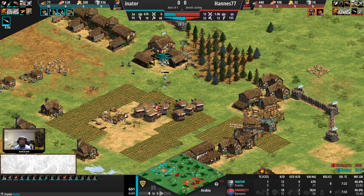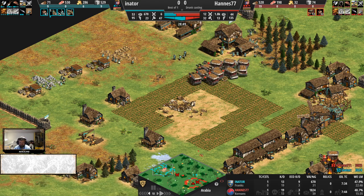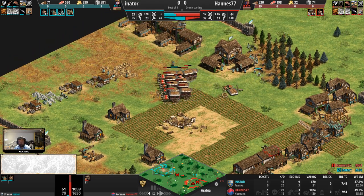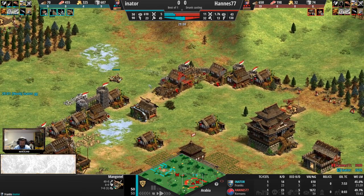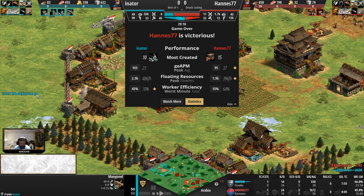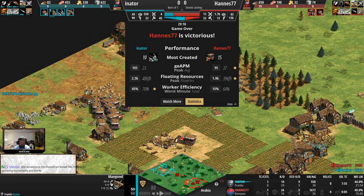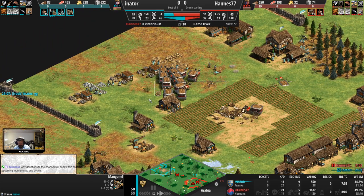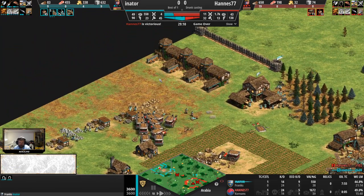Hannes will need 20 villager kills — 10, 15, ideally 20 — to even out the situation. One TC down there, maybe another one here as well. But the issue is that Hannes isn't really reproducing warwagons out of these castles, and doesn't have a response to the push forward. But Inothor doesn't have a response back home to the warwagons push either, and actually taps out and calls it. Well, that's a turn of events — 10 knights, 15 warwagons, that's the maximum amount of units created.